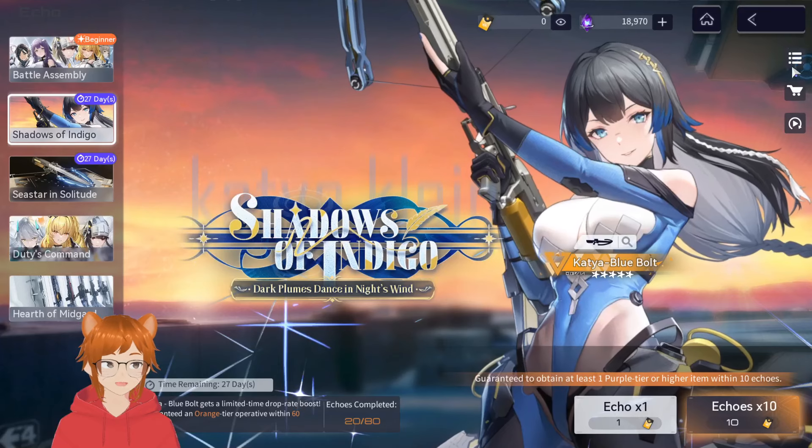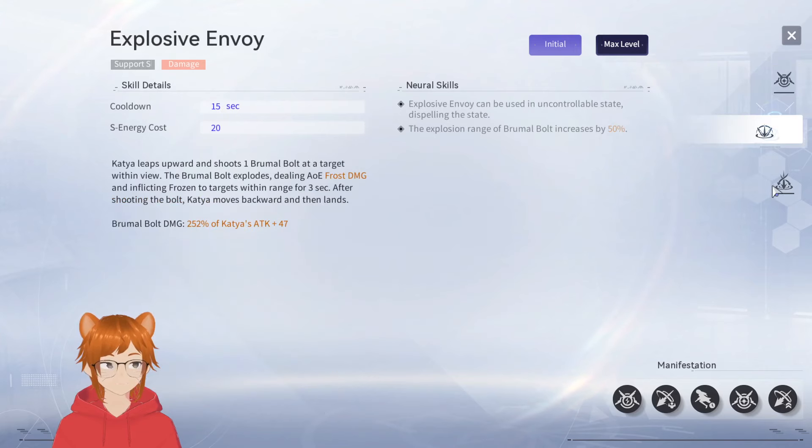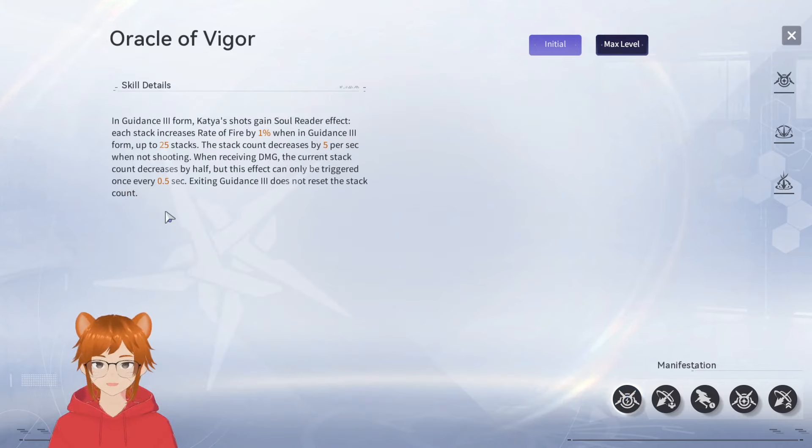Overall her gameplay seems interesting. Her support and ult are pretty straightforward damage. Most of her kit comes from Death Traverser, and all I can see from it is that it makes you stationary with anti-interruption ability — however you don't have a damage reduction and you deal less damage. But your rate of fire does double, so if you're safe you can switch to this form and shoot twice as fast.